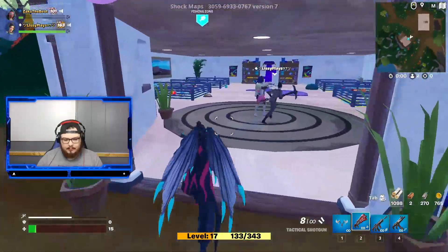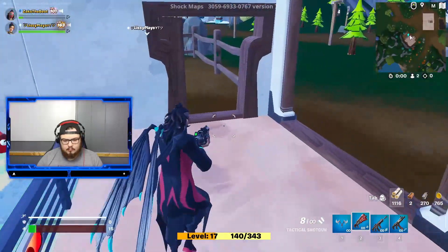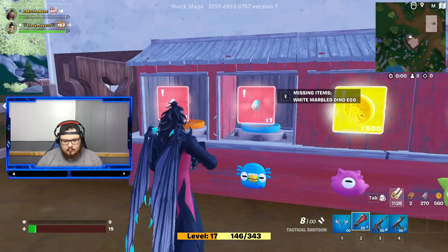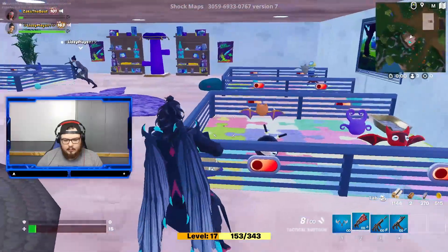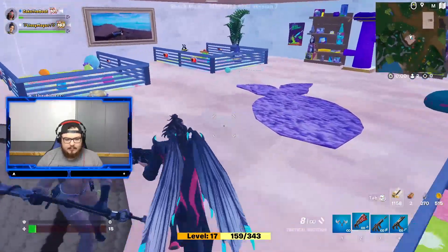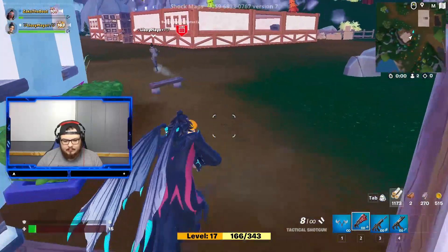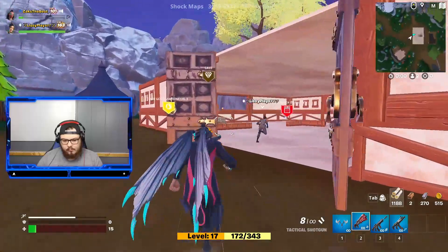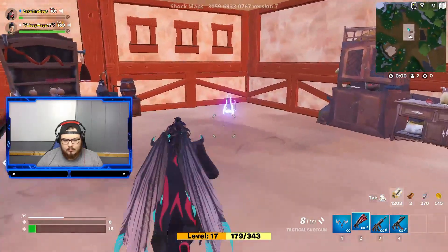What pet are you gonna get? I have no clue. There are these red switches — you haven't unlocked this pet yet. Go around until you find the green one. Found it! So that's your pet — this little mushroom guy. What bonus does he give you? Speed! He gives you bonus speed, and then he follows you around.